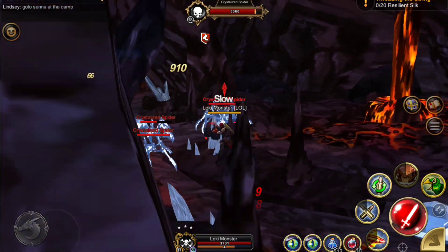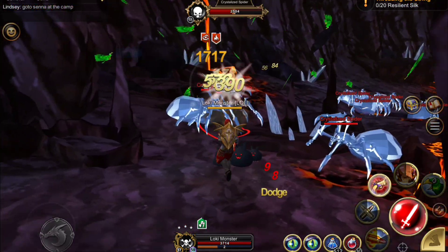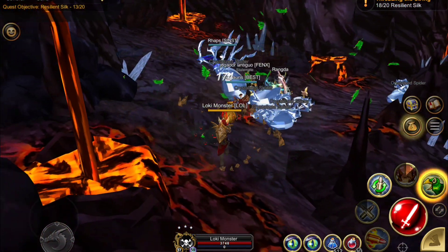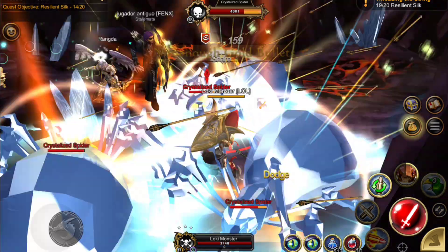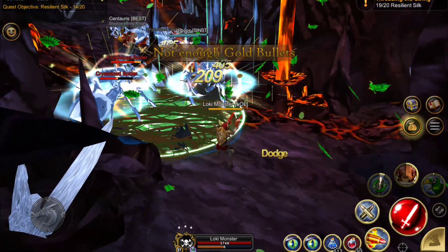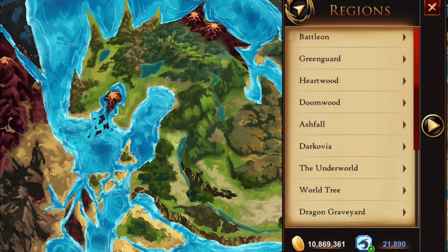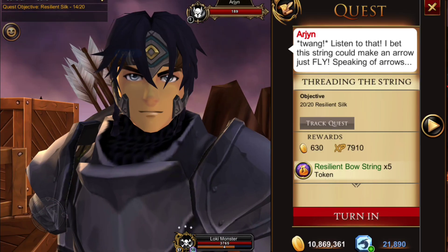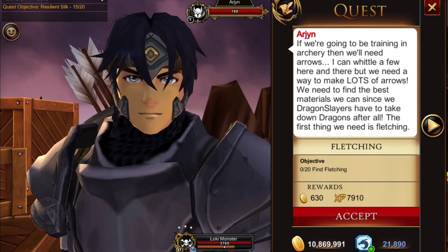If you want a crystal pickaxe for yourself and any of the crafting it unlocks, I suggest watching Gold Raven's video on that — I will have to start a new character to do videos on the earlier stuff someday. Once you have 20 silk, head back to Mount Ashfall Camp and hand that in. The next quest is for 20 fletching — those are the feathers on the arrows.